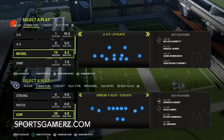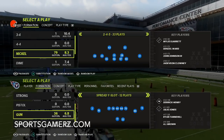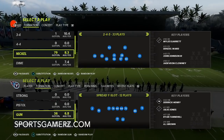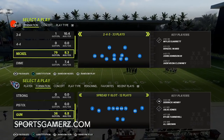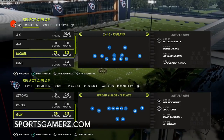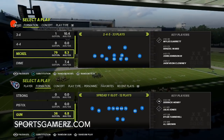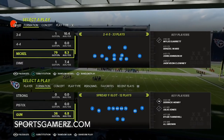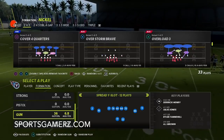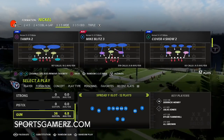One thing I've talked about this year is matched coverage. In this video I want to get into a detailed look at Cover 4 Quarters — I want to go over the rules of this coverage because a lot of people don't understand how it works and think it's kind of broken. This coverage is in a lot of different formations. I'm running the Baltimore Ravens playbook on defense, looking at it from the Nickel 2-4-5 or Nickel 3-5 wide. In 3-5 wide it's not called Quarters, it's called Cover 4 Show 2, but it essentially works the same.